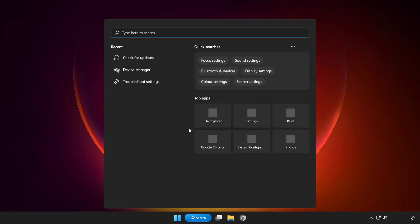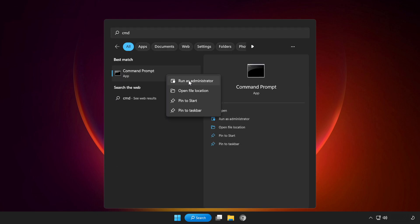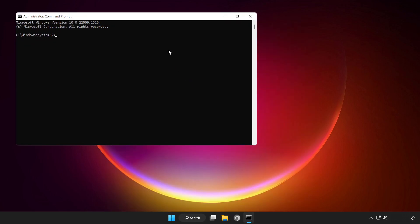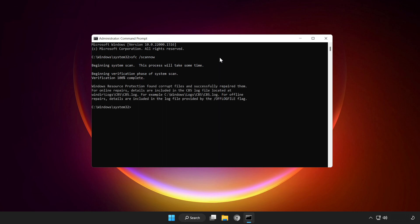Click the search bar and type CMD. Right-click Command Prompt and click Run as Administrator. Type SFC /scannow and wait for it to complete. After completed, close the window.